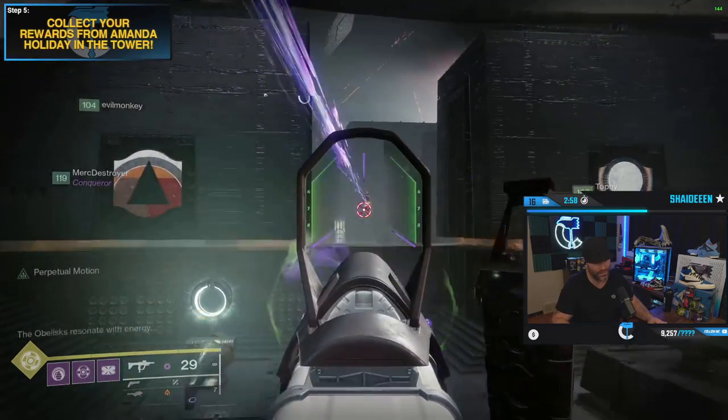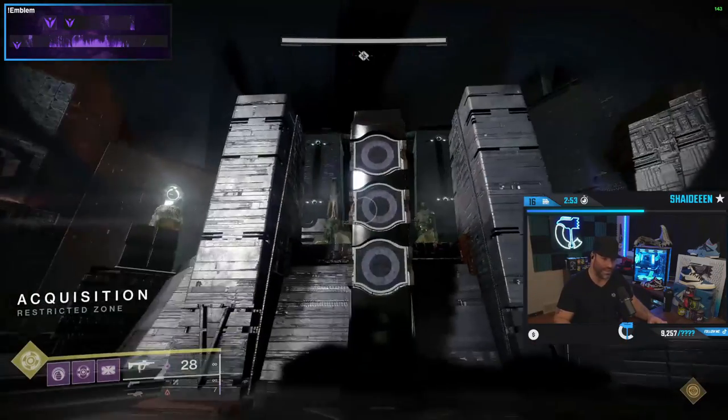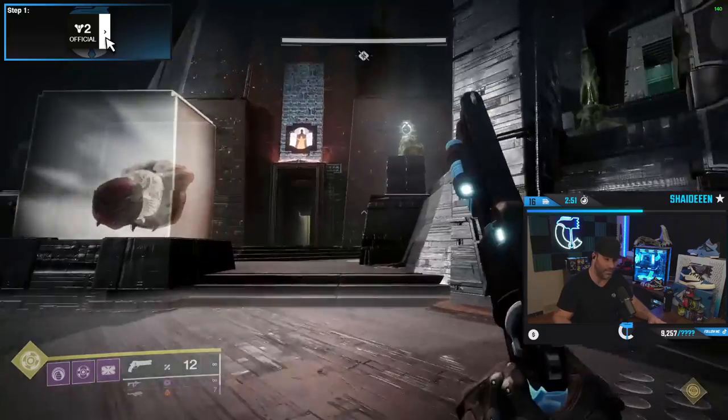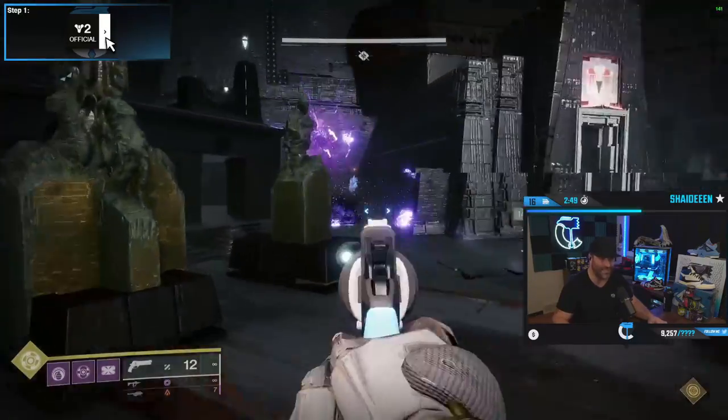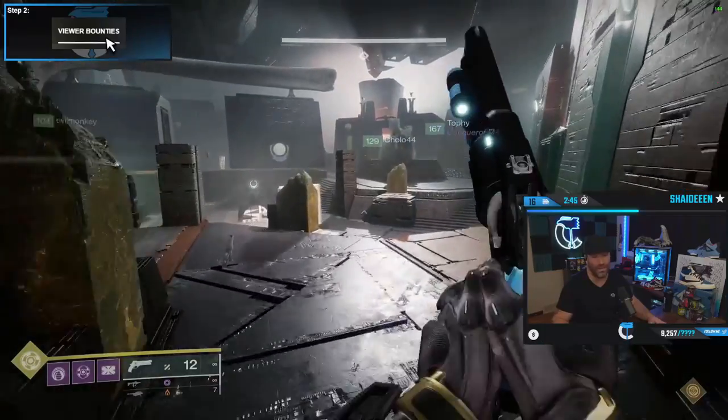Here we go — this is how you start the encounter, and also how you open doors for people. We're killing ads and watching the top of the totem to see where the first taken knight is. I'd suggest using the Loosen Finisher on your class item — unlimited rockets every time you finish a champion.